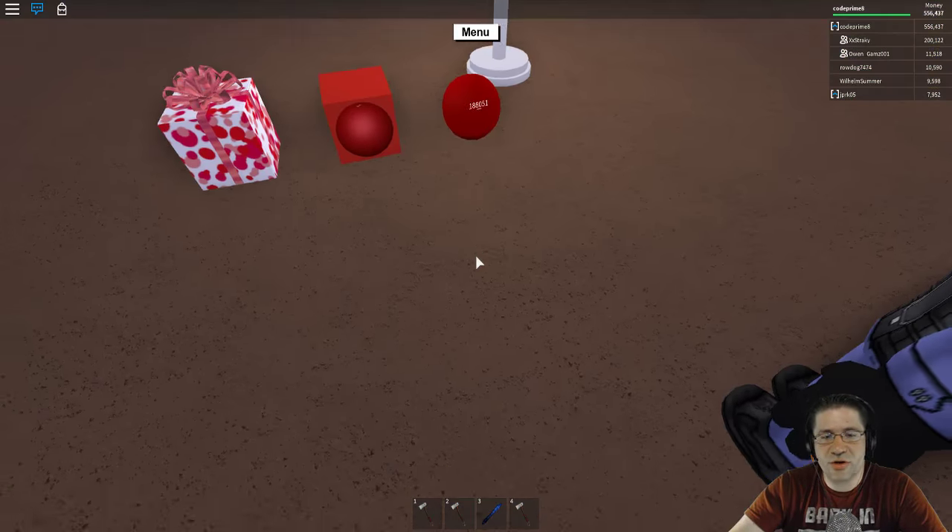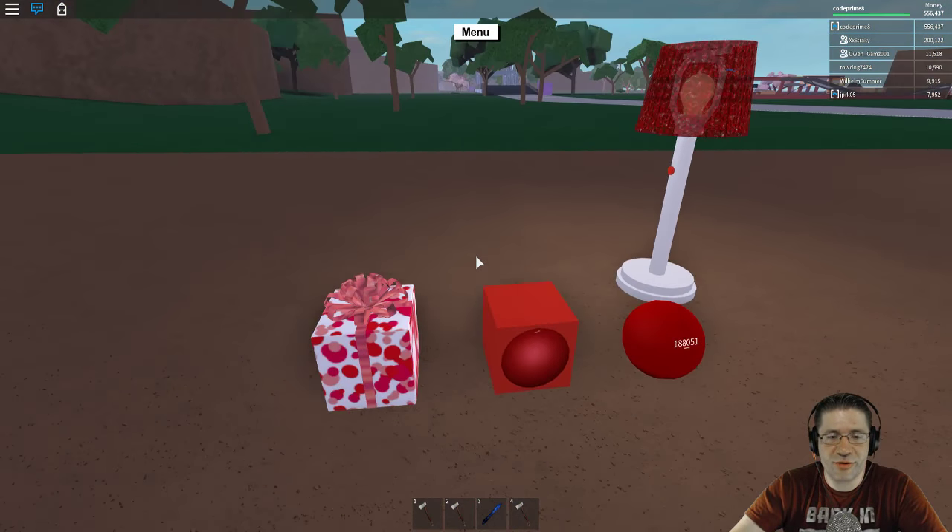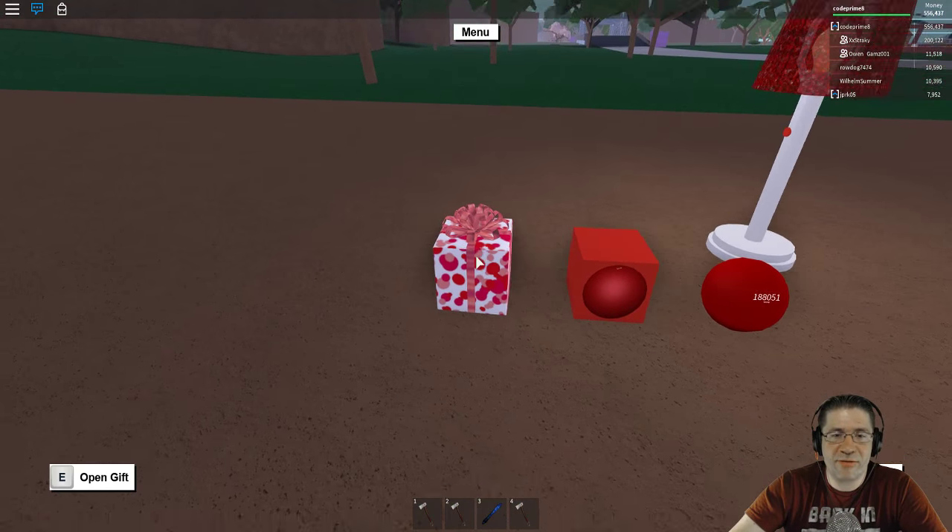Good evening everyone. My name is Heath Haskins, CodePrimate, and this is going to be a tutorial over the red ball, or the happy red gift of fun.